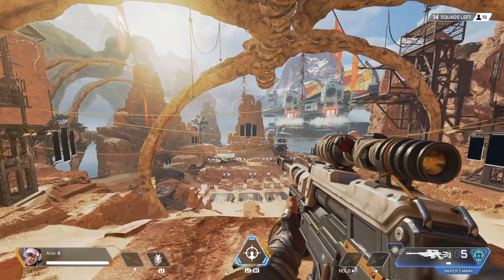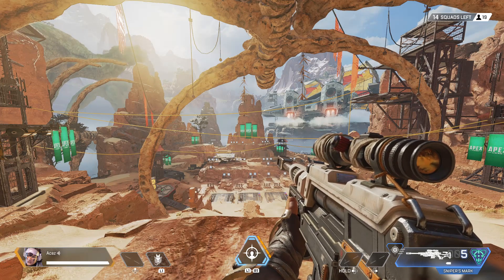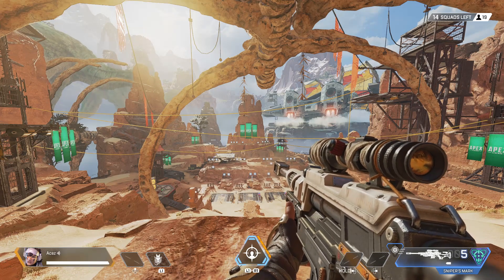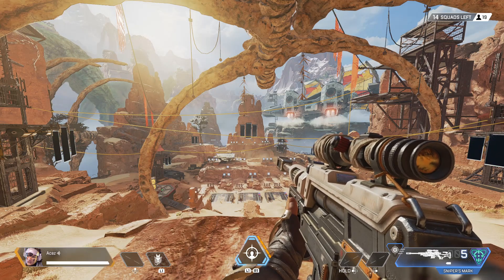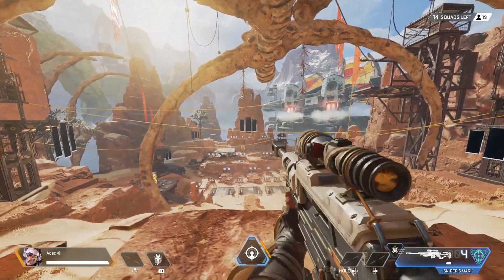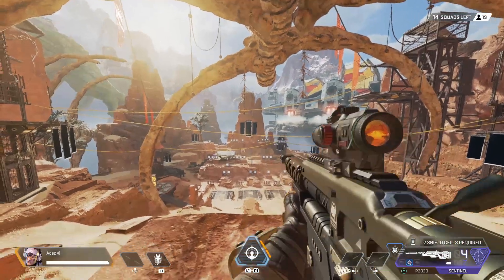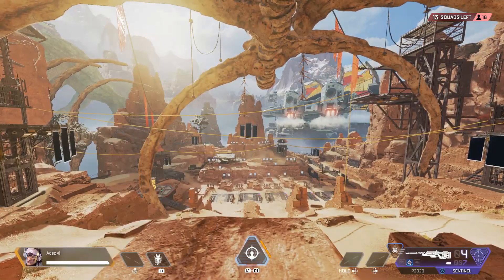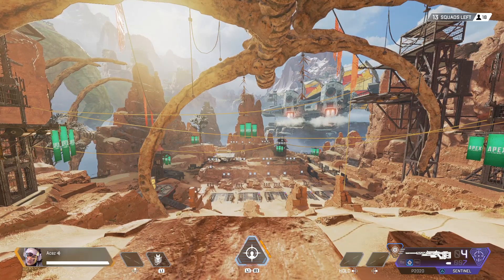Before we do anything, I want to point something out about the sniper. Where you see our ultimate symbol at the very bottom of our screen, you see the little orange bar — there are five ticks. That's how much ammunition you have, and your ammunition regenerates. I'm going to shoot a shot — now you can see there are four ticks on the bottom, and you can wait for the fifth round to come back.